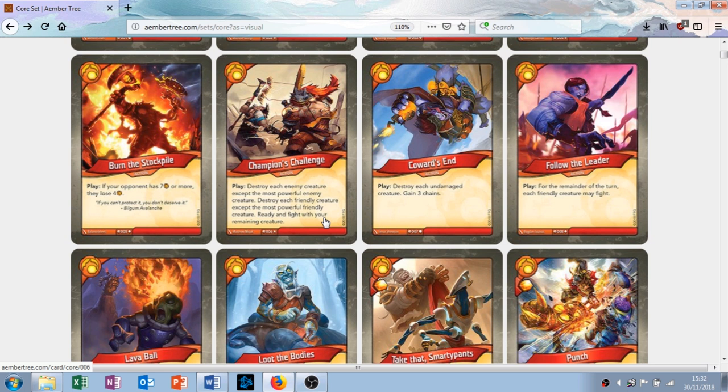Similar to that card is Coward's End with the play ability: destroy each undamaged creature, gain three chains. It's sort of similar in that it's a board clear. In your deck you're probably going to have a lot of damaged creatures because of the nature of Brobnar — you're going to be fighting a lot and taking a lot of damage, so your creatures will be damaged most of the time. It's pretty much one-sided, and they've accounted for that by making you gain three chains, which is the handicap mechanic of the game. This card is all right. I think it's good, but it could also do nothing, or it can destroy all of your stuff if you're not careful. You have to play around it a little bit, but it could be really, really good. Then obviously you've got the three chains clause which can set you back a bit.